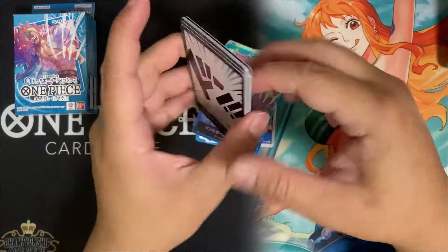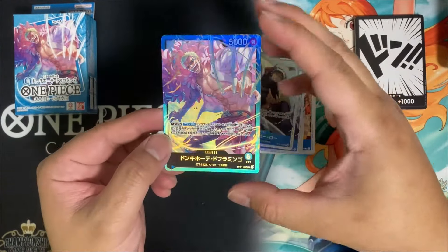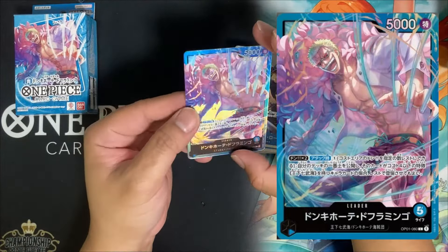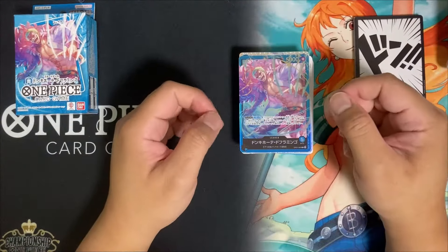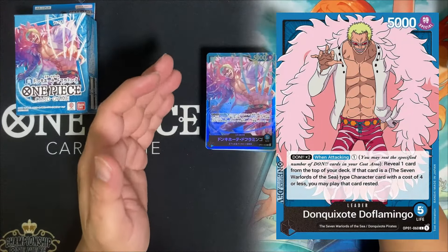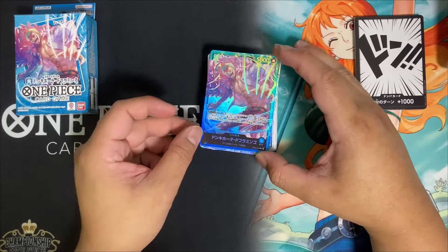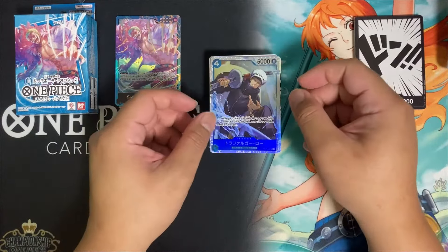With that out of the way, we'll be looking at our pendons. This leader looks awesome — this is our first look at the Don Quixote Doflamingo new parallel leader. The foiling is matte, similar to the early precons we have, so this is not embossed. The good thing about this deck is that Dofi is actually a very usable leader which has taken down some pretty decent tournaments in Japan, and having access to this budget but cool parallel leader is a very welcome addition to blue players.